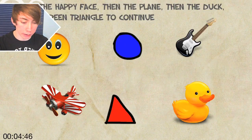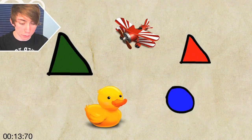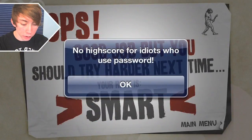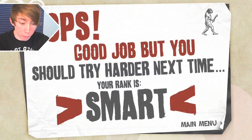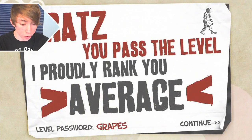Tap the boom boom blue button, tap the happy face, then the plane, then the duck, then the green triangle. Happy face, plain — I'm tapping the freaking plane. What, not the airplane? Is there a different kind of plane going on here that I was unaware of? Grapes? I hate you, grapes.